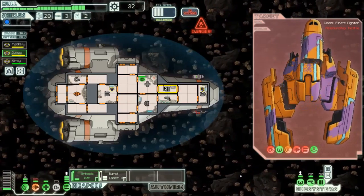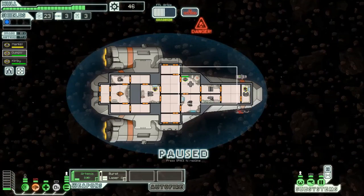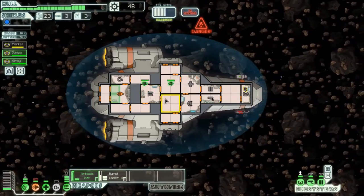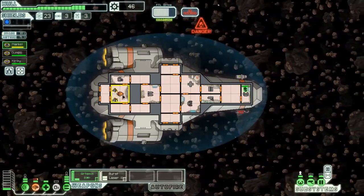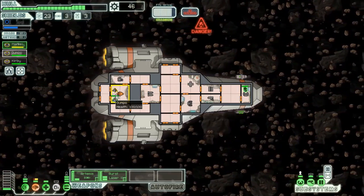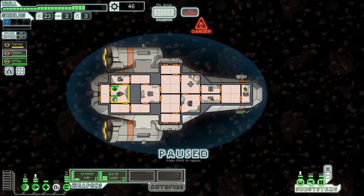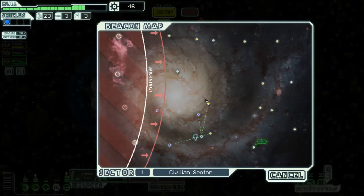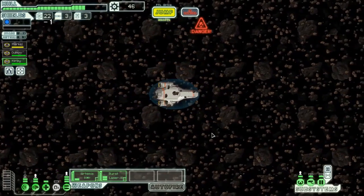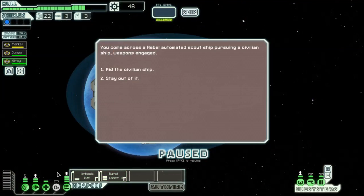There we go. Lots of nice things - not as much as I'd like but not bad overall. One of you get in there, you can go - actually no, you stay in there, we need some evasion, even if it's just 10%. Kirby's on weapons, head back in there. We'll jump to here. Need to make sure I turn the oxygen back on because oxygen's important.